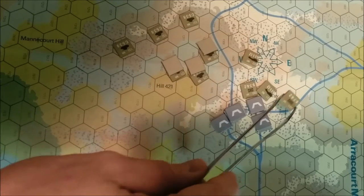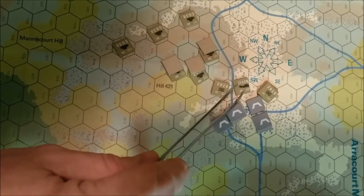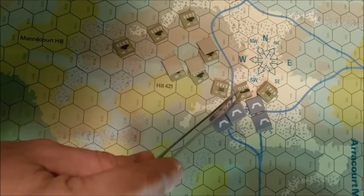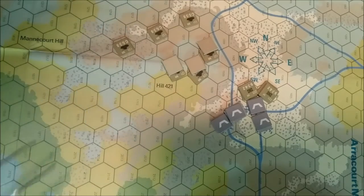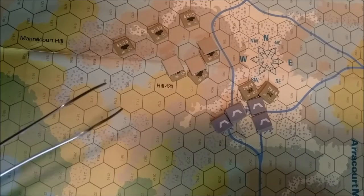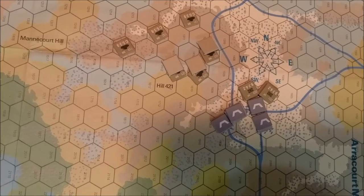The half-tracks can participate as well as the infantry, so I think what I'm going to do is move the half-tracks up and the infantry will be with them — not on them, but with them. That leaves this company of tanks. They have nine movement points and I think they're going to swing around to this side. There is no movement point cost for moving up a slope for vehicles.